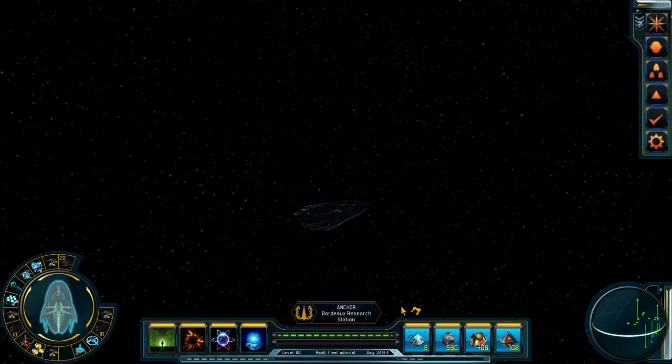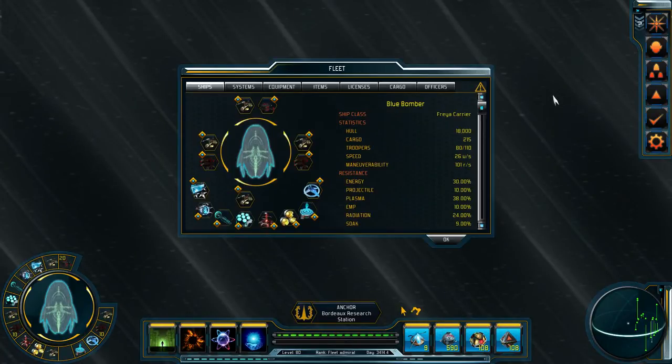Hello everyone, Jonathan Rabchandor here, and today I'm going to give you a tutorial going over all the various stats, ship systems, and things of that nature found on your ships. It's going to be a little bit of a long one, hopefully I've got the stamina to get through it all. We'll just get right to it here, starting with the basics on the right side.